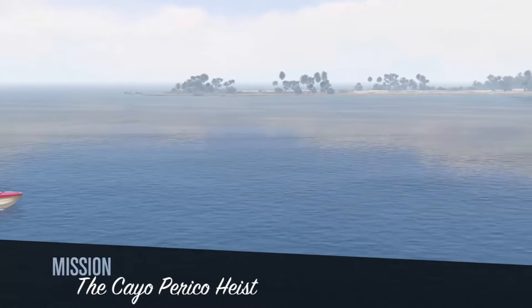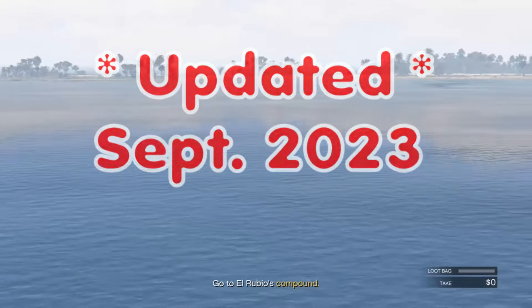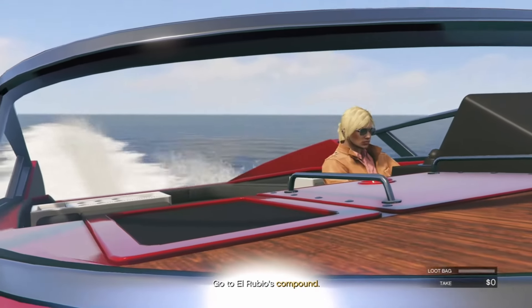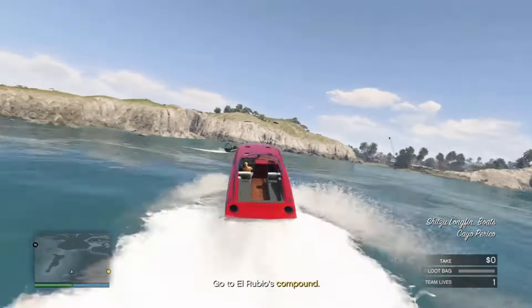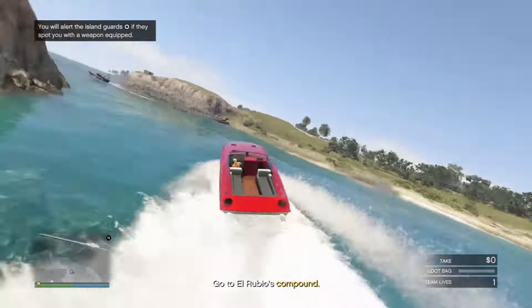This is the fastest method you can take during the Cayo Perico heist, as updated in September of 2023. The first thing you need to do is approach the island with the longfin boat, then drive over to the airstrip where you can steal your secondary loot. I chose the longfin boat because it is the fastest way to travel from the airstrip to the compound drainage tunnel.